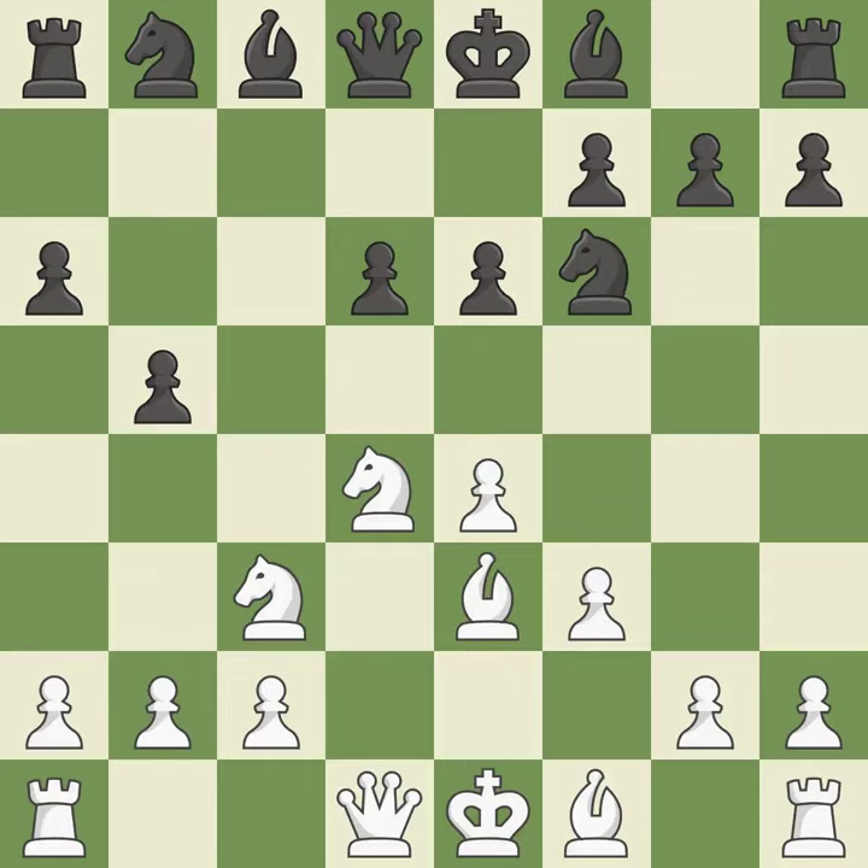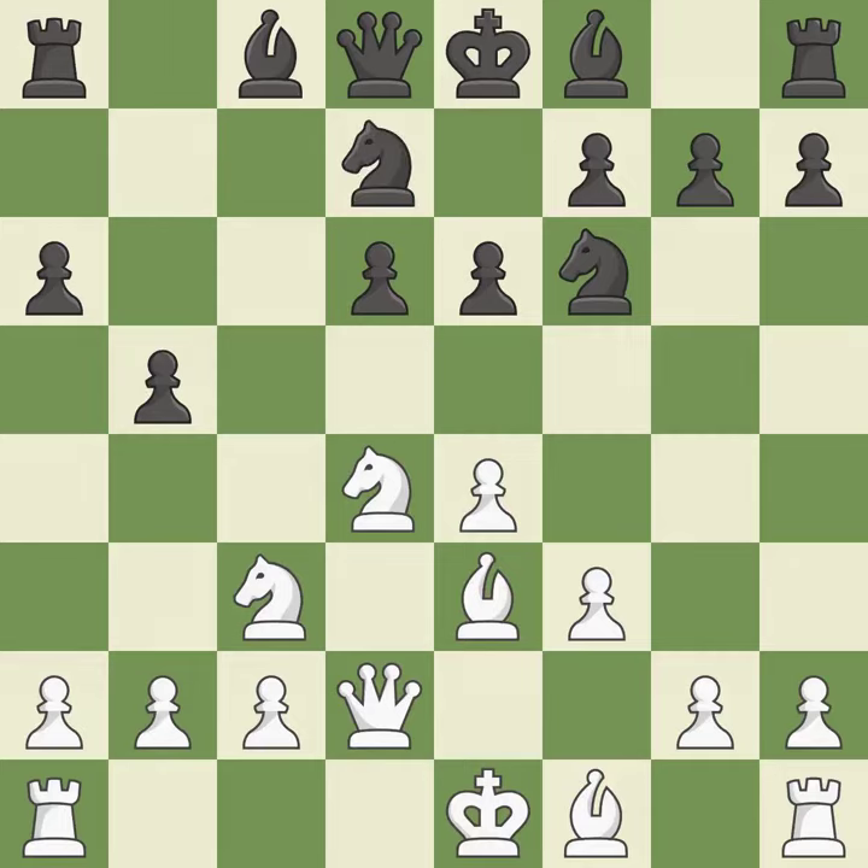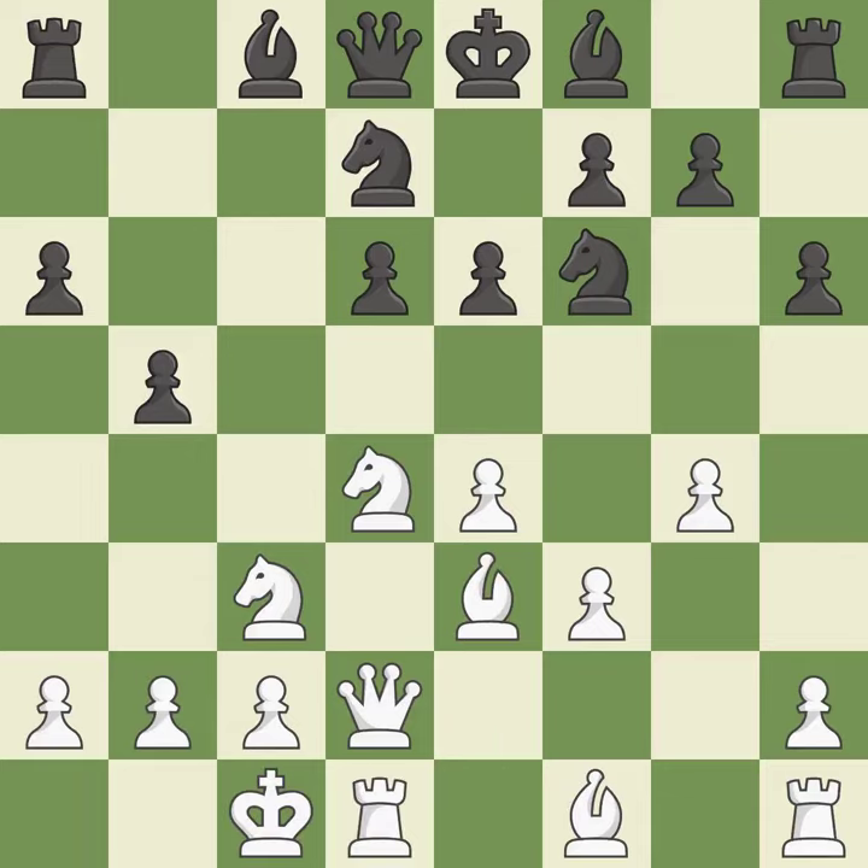b5 gains space on the queenside and controls the c4 square. A queen moves off its beginning square into the action, and a knight is developed from its starting square, activating it. Castling gets the king to a safer square out of the center, while also developing a rook. Castling queenside tends to be more active because the rook is closer to the center. It is the last book move.